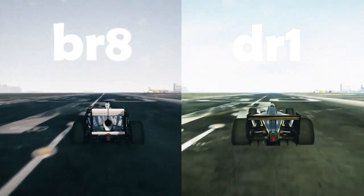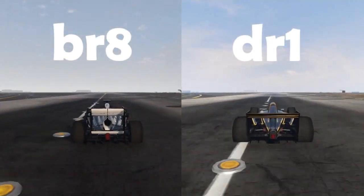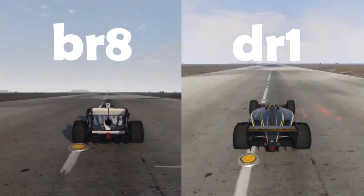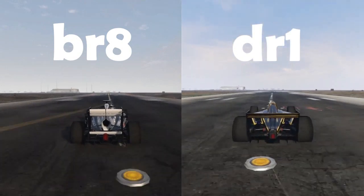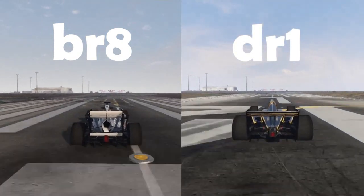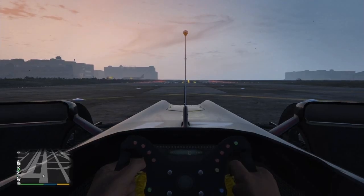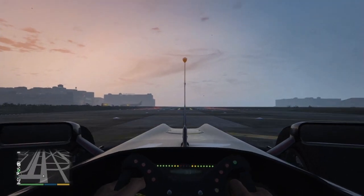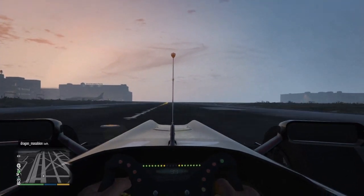Then I did it again using the boost. I activated the boost at the beginning so it would be easier to trigger both at the same time. Using boost right at the start isn't ideal — it's better to use it at top speed — but the BR8 won again. So on a straight track starting from zero, the BR8 is faster.